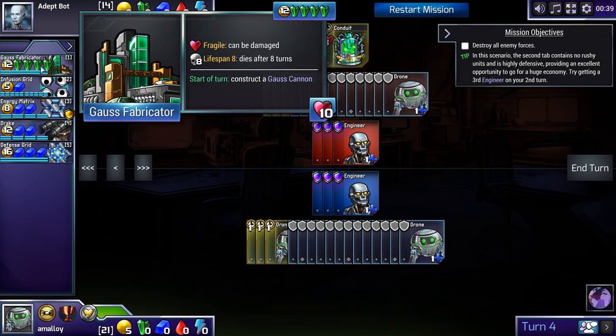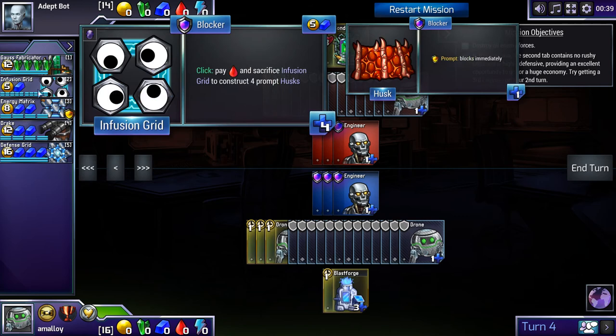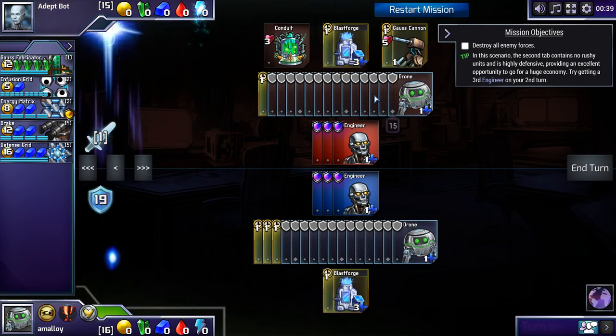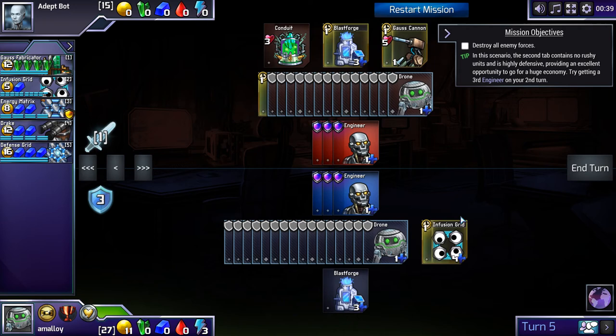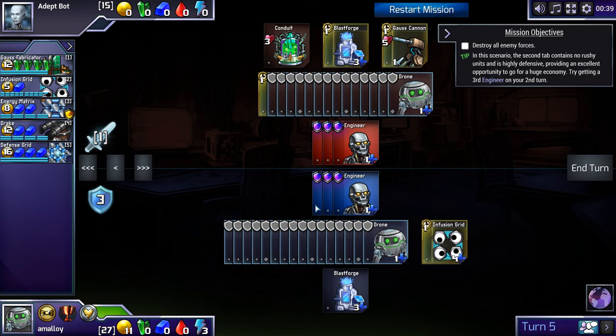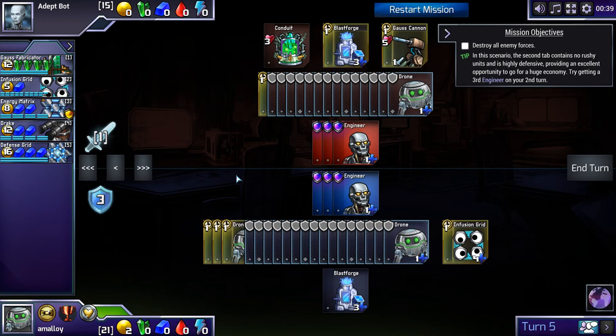The opponent is mirroring, also going for a third engineer. We'll build a bunch of drones, then decide what to do. We could build more engineers and keep droning, but that's usually a bit too much. Instead it's better to build a tech building — Conduit and Blastforge both seem reasonable since Gauss Fabricator is good but hard to support without some defense. I'll go with Blastforge first; the Infusion Grid will be nice to build next turn, or perhaps a Steel Splitter.